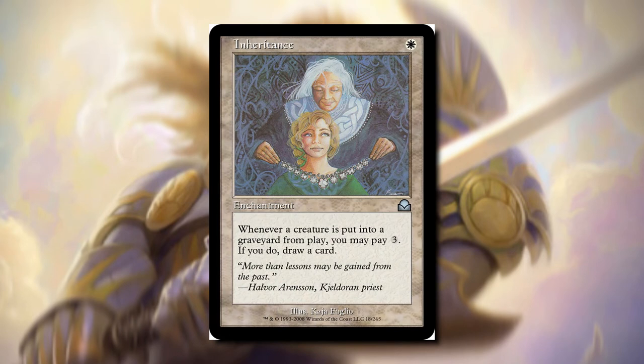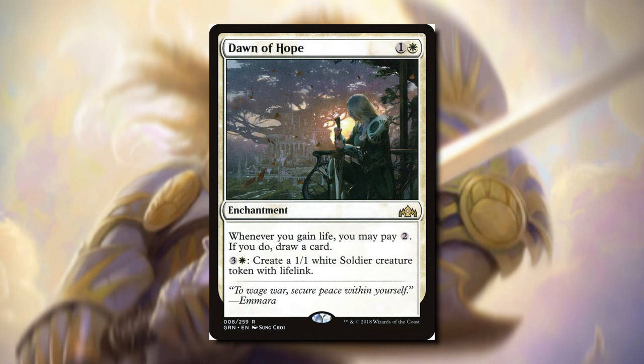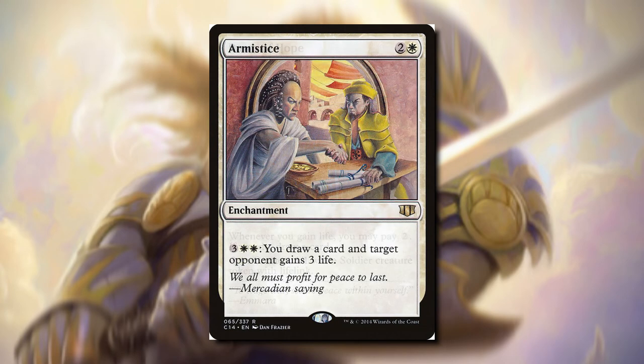Inheritance — whenever a creature is put into a graveyard from play, you may pay three mana and draw a card. When a creature dies, whether it's ours or our opponents', we can pay three mana to draw a card. That's a lot of mana, but a lot of creatures die throughout the game, so this might be worth it, especially for one white mana. Dawn of Hope — if you're a life gain deck, you're going to love this card, and if you have no creatures, you can pay four to make a soldier with lifelink. Armistice is an enchantment where we can pay three and two white, draw a card, and target opponent gains three life. This really stinks, but card draw in white just doesn't really exist.